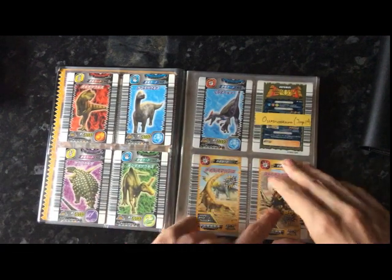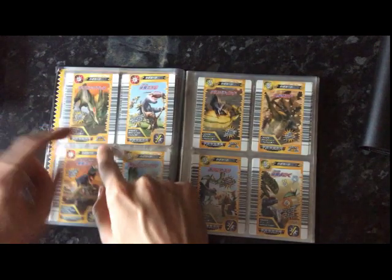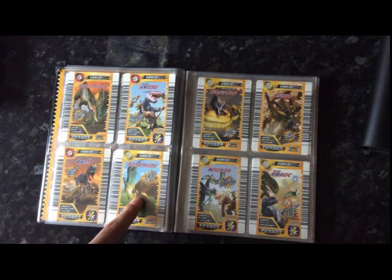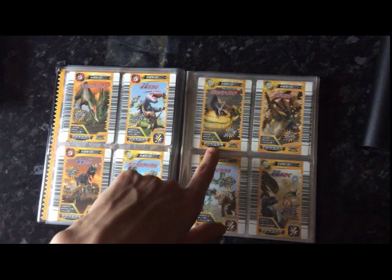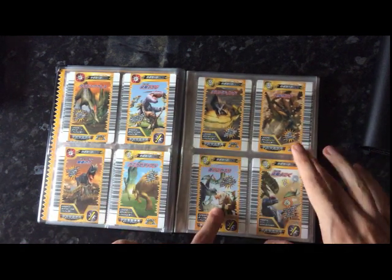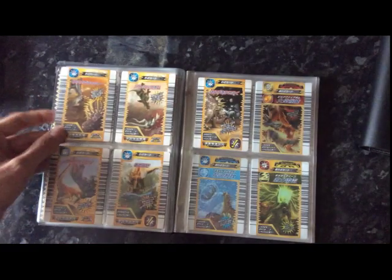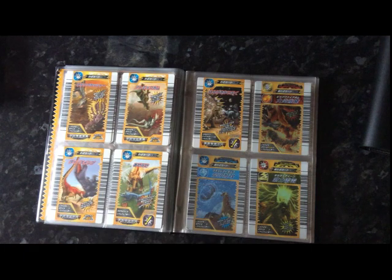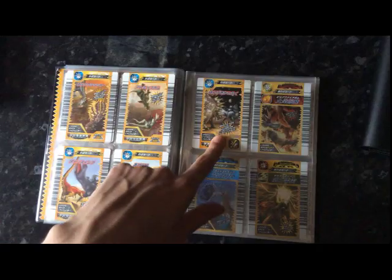And then move cards: Tail Smash, Stomping Hammer, Diving Press, Critical Block, Final Fury, Kamikaze Tackle, Death Grind, Wall Smash, Tiebreaker, Quick Strike, Neck Crusher, Atomic Bomb, Dino Swing, Haste, and Recovery.